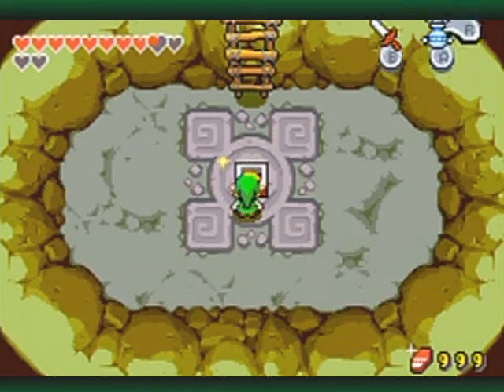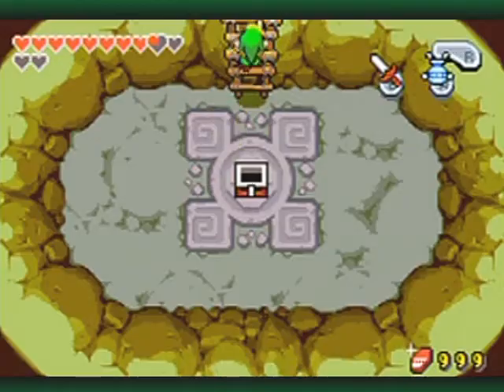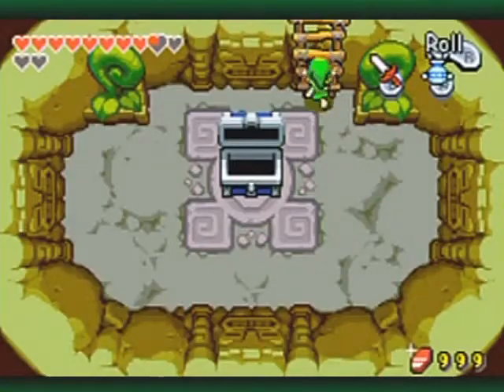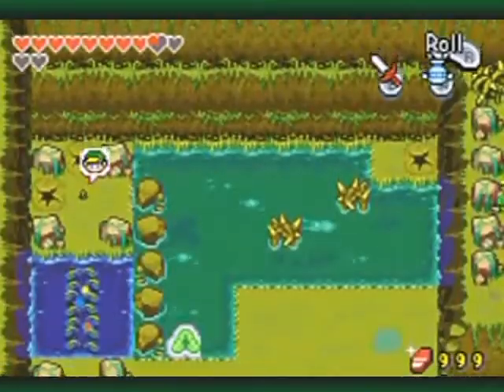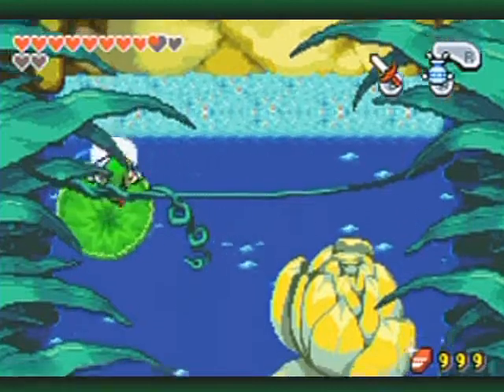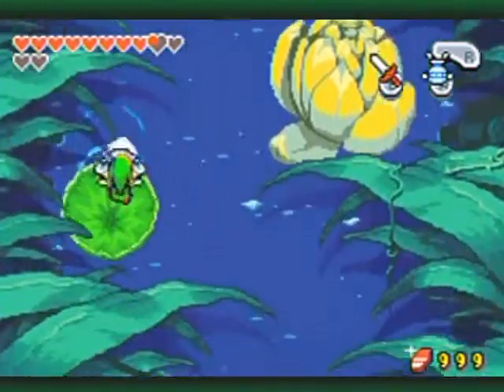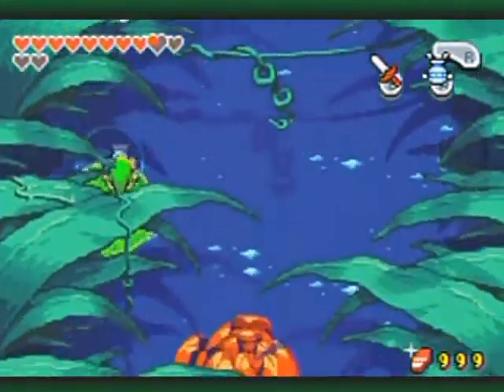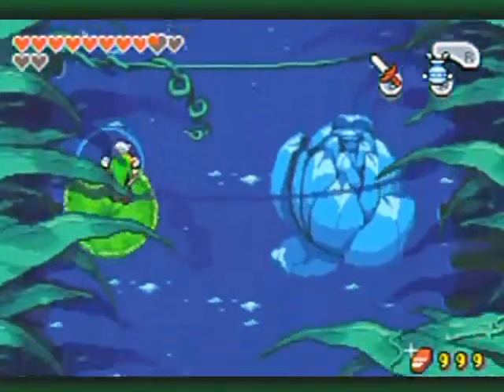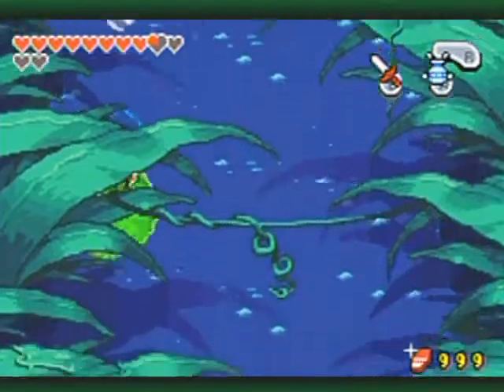Left path gives me a red Kinstone piece. This is where the bow was. I think the fastest way through this path is just to go up the left side and keep mashing the A button or whatever button you have the Gust Jar equipped to. It's completely clear here for the most part.